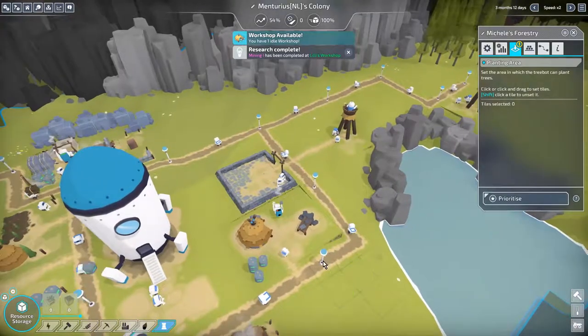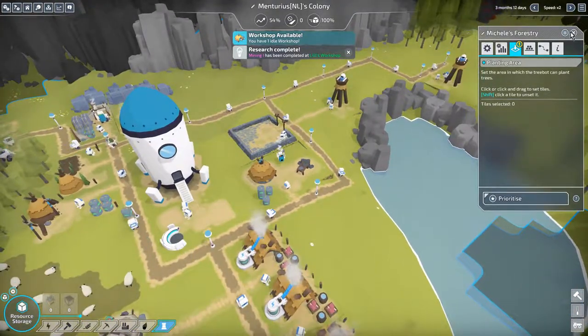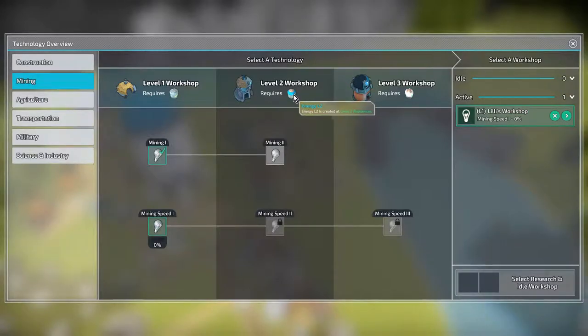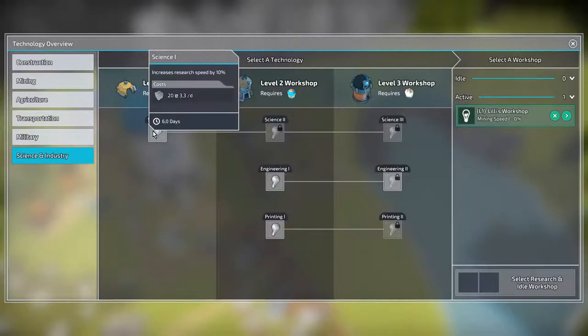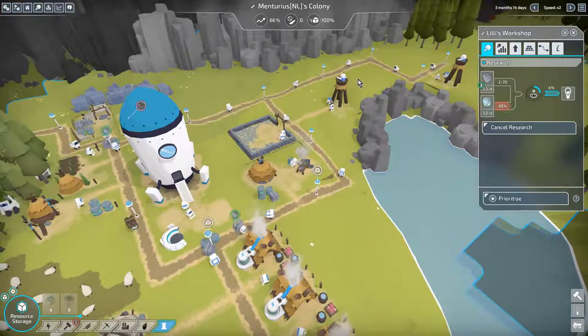Did we do some research? Yes, we did some research. We need to do some new research. Come on, I want to do the research. I guess we need to do a lot of research. Armor upgrade, sciences, Science level 1 — select. Can we queue stuff? No, we cannot. That's kind of annoying, would be nice.